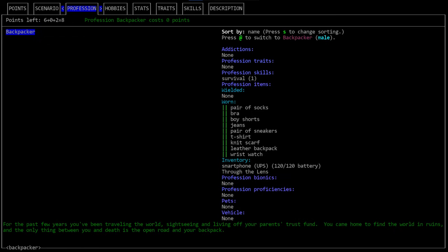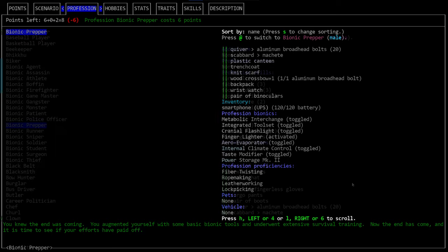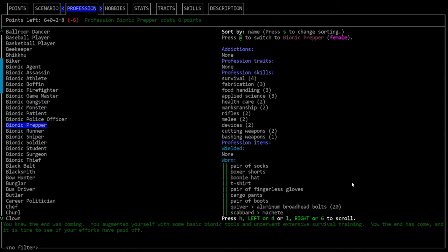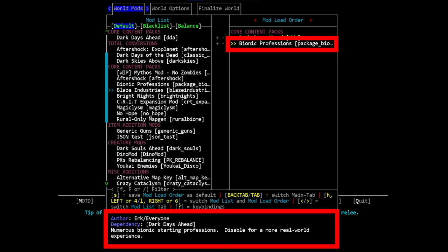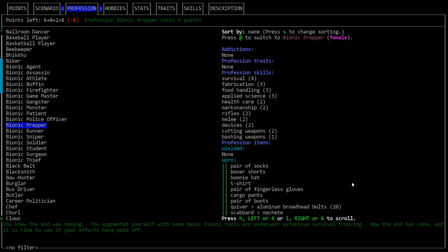I personally almost always select the backpacker class — a very vanilla start that has no real major benefits other than starting with a backpack. Another one I'd recommend is called Bionic Prepper — a very powerful profession that gives you all the tools you need to survive the early game, mostly valuable bionics. You literally start with a bionic that pulls water out of thin air, a fire-starting tool, a variety of other bionics, several proficiency skills, and decent clothing and weapons. Note that these bionic professions are only available if you use the bionic professions mod, which is included with the game and enabled by default. Bionics are being changed in Cataclysm in the near future, so if you're watching this much later these professions might not exist and you would need an outside mod to enable them.